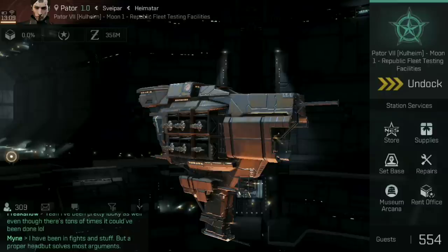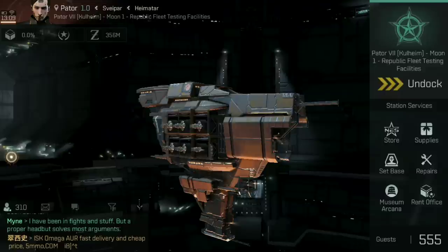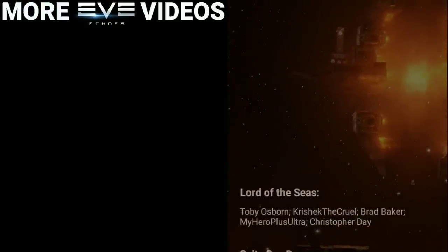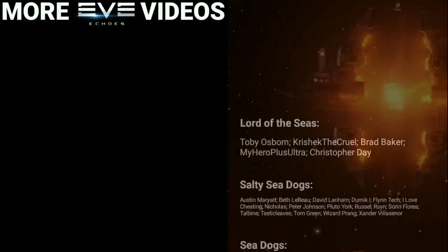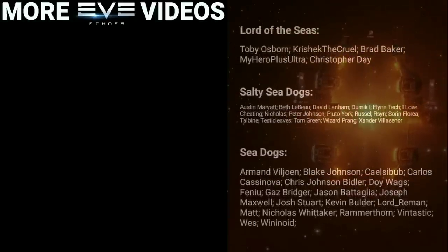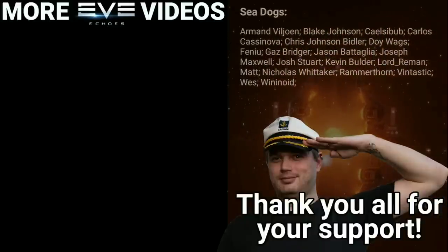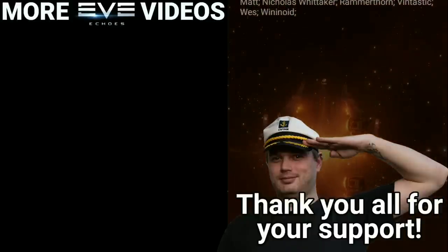Hopefully that's given you some inspiration, and if you're trying to work out whether to fly a Rupture or something else, this may have swayed you. If it does — good luck in it, I love this ship. Send me some screenshots on Twitter with the hashtag CSKL. Come join us on the Catskull Cartel Discord, and if you want to help carve out an empire in Nullsec you can apply for the Catskull Cartel and the Catskull Collective — applications are open. Thank you for watching right the way to the end. Happy sailing and see you in New Eden.